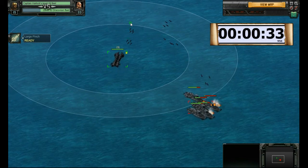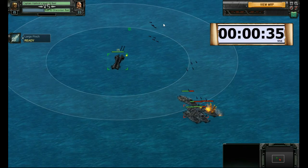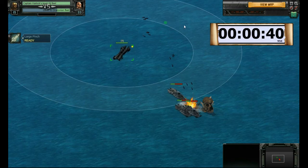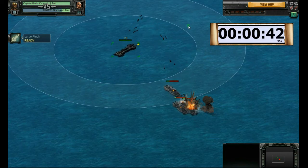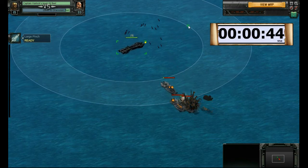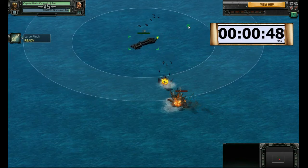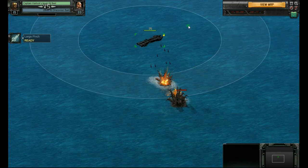The assault mortar blueprint can be found from defeating draconian fleets guarding level 29 and above cargo. The increased splash on the mortars from high explosive shells will really help sink them quickly. Sunk in 50 seconds.